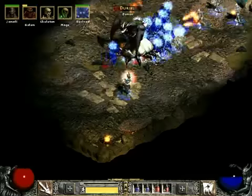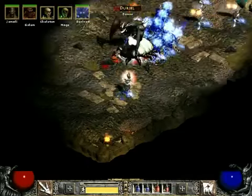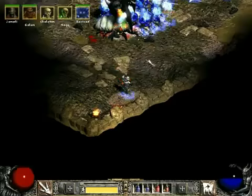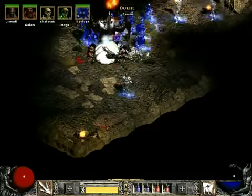At this point, the ultimate skeletons are blue. It is because Turiel has frozen them. But it doesn't stop them — Turiel can't do anything to my skeletons. They are too powerful.